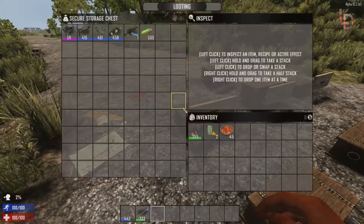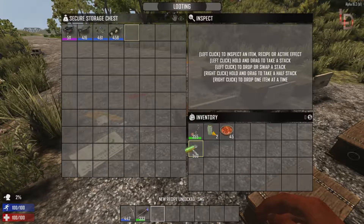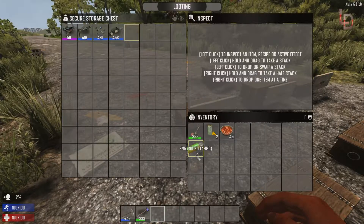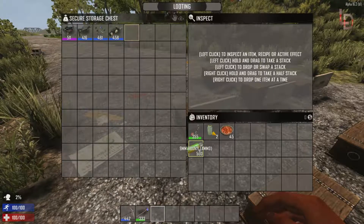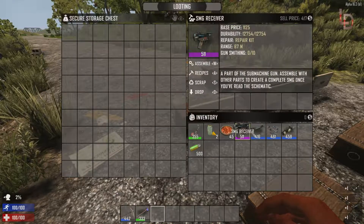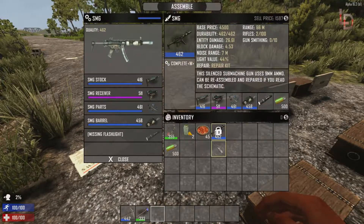Our next one, and probably the one that changed the most this alpha, is going to be the SMG. You have to find the SMG schematic. It now takes 9 millimeter rounds, which is a big change from Alpha 15 where it used 10 millimeter rounds. They eliminated that going into Alpha 16 because not enough people were using those bullets with the SMG. Changing the ammo gave more reason to use the SMG over the pistol in late game.